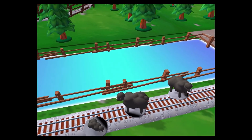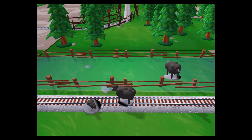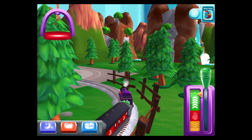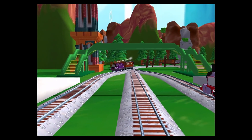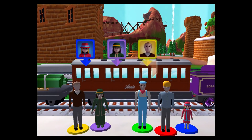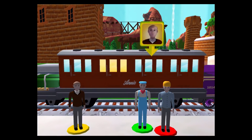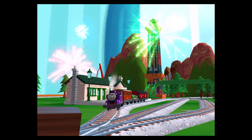It looks like there's something blocking the tracks. Help your engine by moving it out of the way. Great! Help the passengers get into the carriage. Drag each of them to the square with the matching colour. That's perfect.